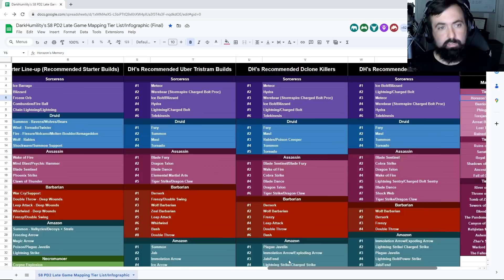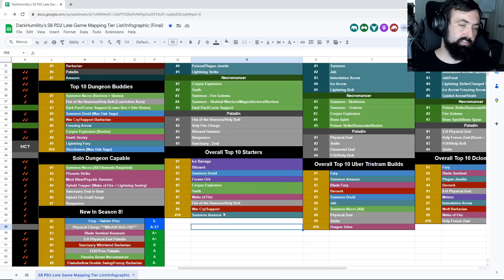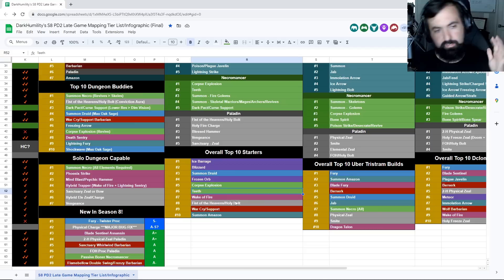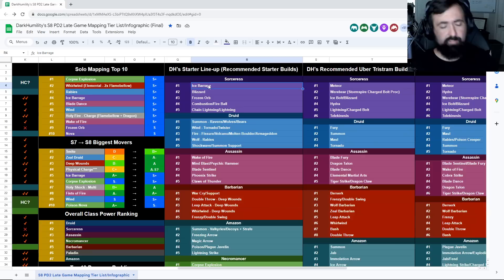If you aren't already familiar with the Season 8 PD2 late game mapping tier list infographic, we have the overall top 10 starters listed here — probably the easiest starters with at least one representative from each class. I'll be going through all of them very briefly so you're aware of what strats you should be doing. A lot of people might see this list and be like, 'I see you can start with Rabies but I have no idea how I'd actually do it' — that's what this is all about.